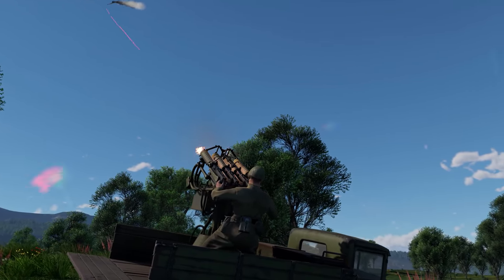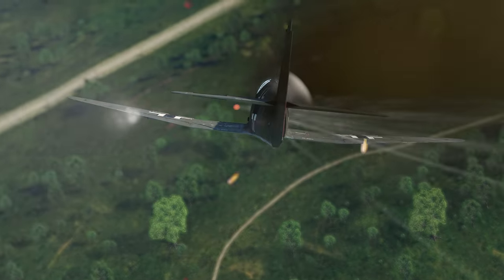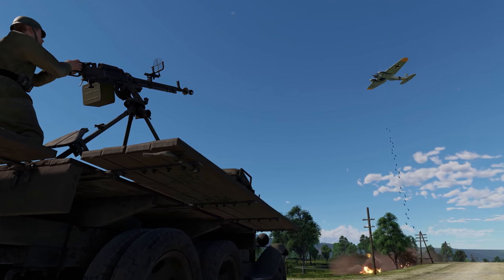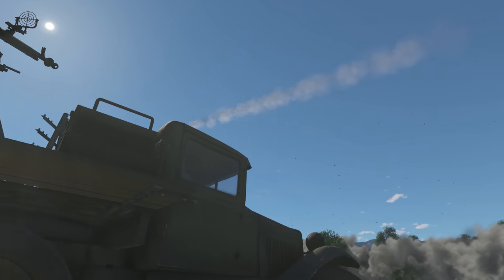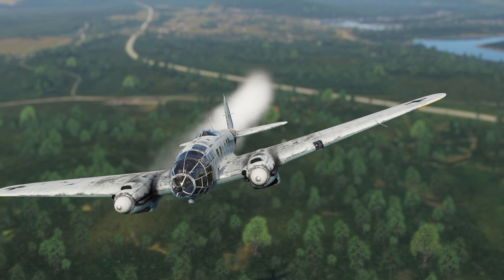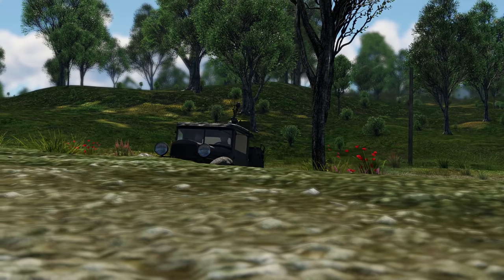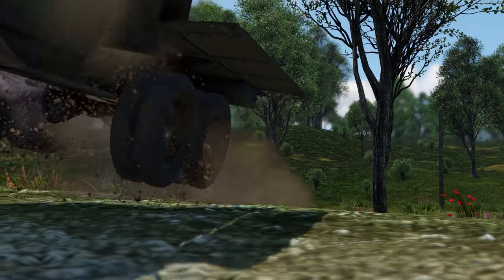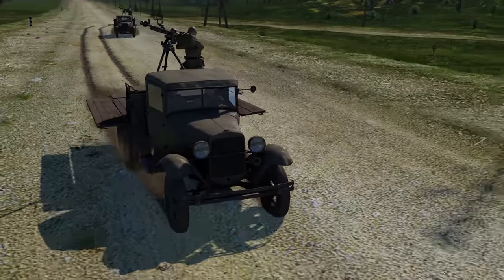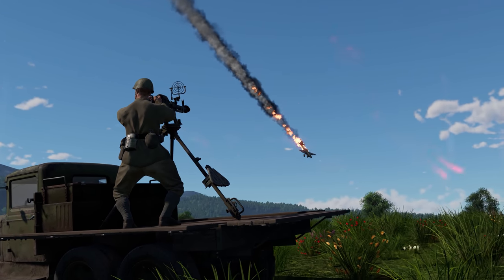A Maxim machine gun, even when there are four of them, is only effective against aircraft. While the DShK machine gun penetrates up to 30 mm of armor with AP rounds — that's already enough to destroy some light tanks when engaging them from the side. The six-wheeled Gaz doesn't have the best off-road performance, but it's pretty fast on a good road. All in all, it makes for a decent platform for an AA vehicle.